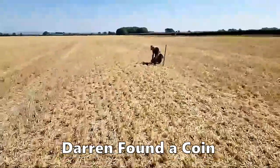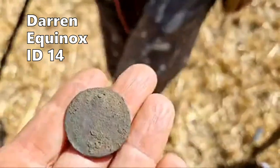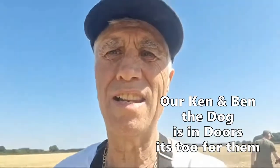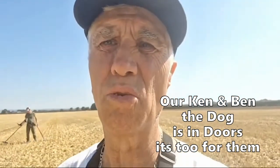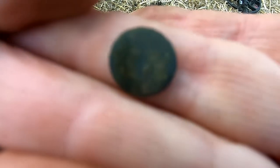Darren's got a coin — see what he's got. I think it's George the Third, that's what they come up like. Yeah, that's George the Third on its edge. So off I go, let's get this machine going and get finding. It's 31 centigrade, not much of a breeze but still hot. Got a small coin — I think it's Roman, check it out later.